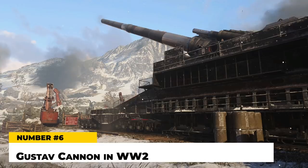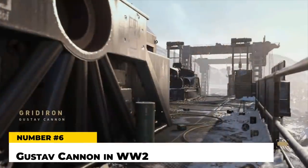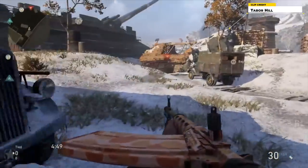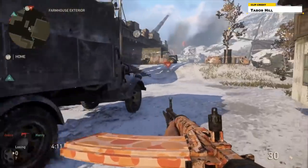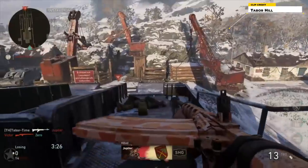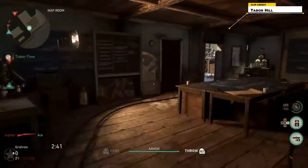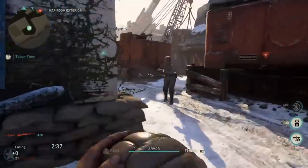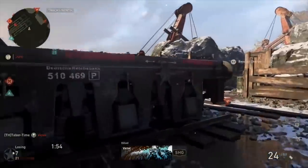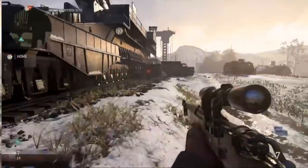At number six: Gustav Cannon in Call of Duty: World War 2. I lied — Carentan was not the worst map in this game, because I think everybody would agree that Gustav takes that title. Gustav Cannon was the biggest map of the game for standard multiplayer. The spawns were pretty bad, the map was wide open with no cover, and in the dead center where the B flag was in domination was a massive area of high ground leading to tons of spawn trapping and camping. This map became such a meme in the CoD community that pretty much every CoD YouTuber and streamer made fun of it — I even think Sledgehammer made fun of it themselves.